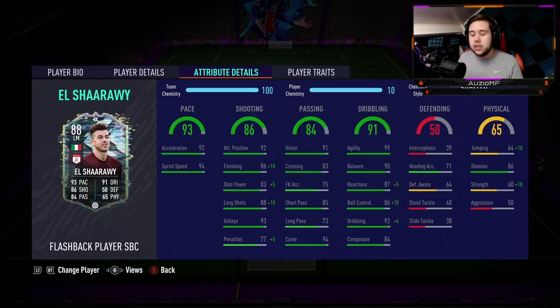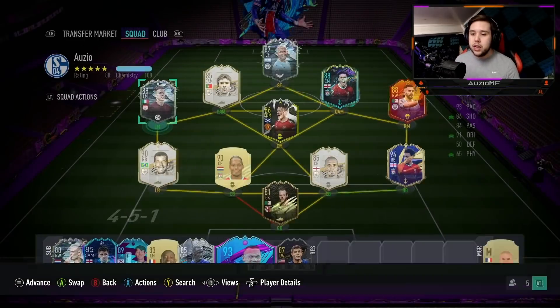Looking at the physical stats, he's got 86 stamina, which means he should be lasting for the whole 90 minutes. He's also got 70 strength, 74 jumping, with 50 aggression to his game.